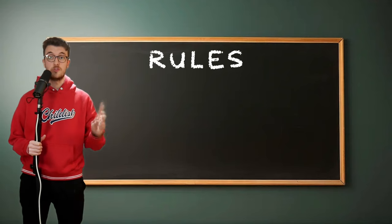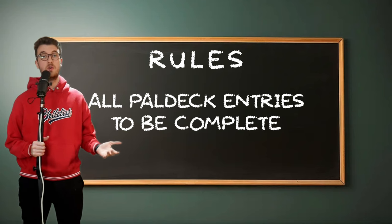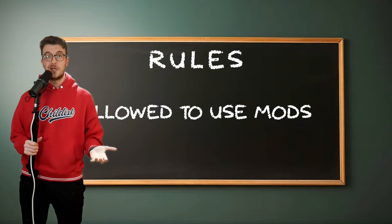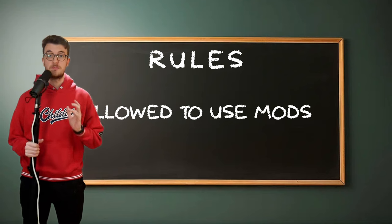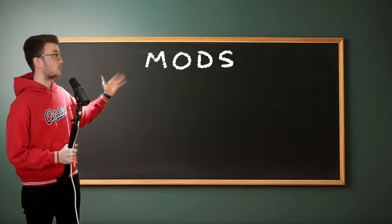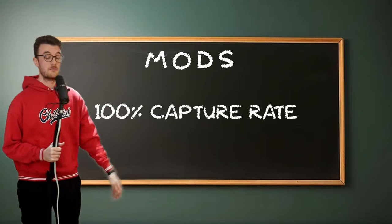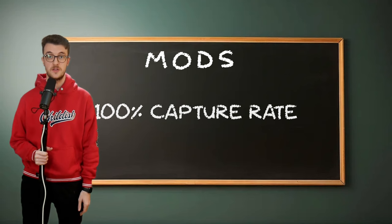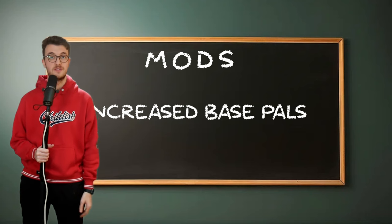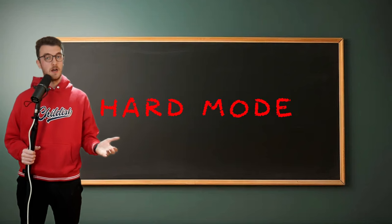First off, we should define some rules for this challenge. I've only got two rules. Rule one: the PAL deck must have every entry filled to complete the challenge. I know this doesn't contain all 138 PALs, but it's the easiest way to track it. Rule two: I'm allowed to use some mods — not game-breaking ones, just to speed up the process. The three mods I'll use are: the faster breeding mod to unlock breeding as soon as possible, the 100% capture rate mod so I can just catch what I need, and the increased base workers mod, because why not. I'm calling this easy mode, since mods make it a bit easier — which leaves room for a hard mode video in the future.